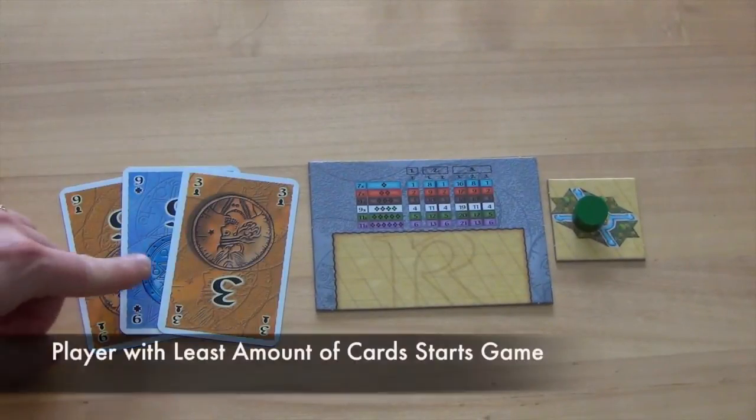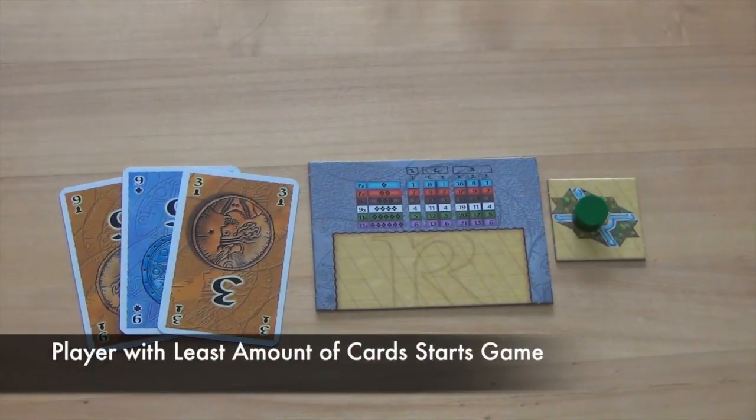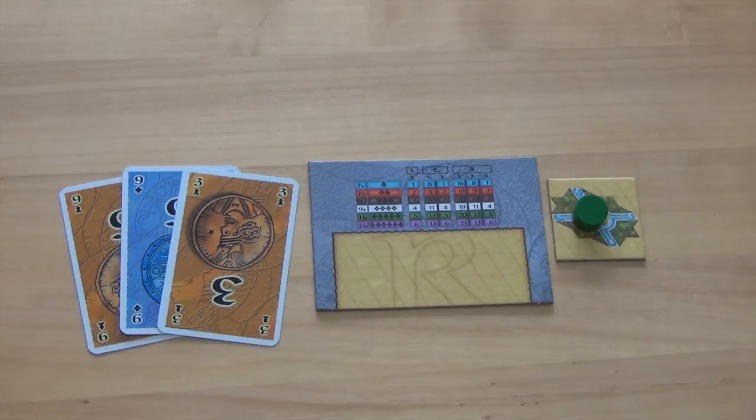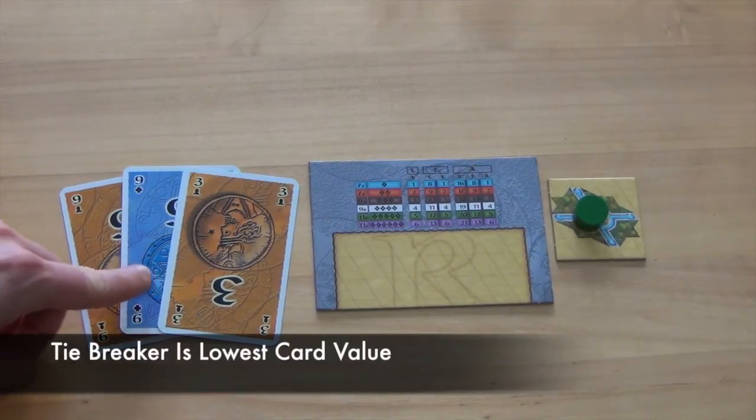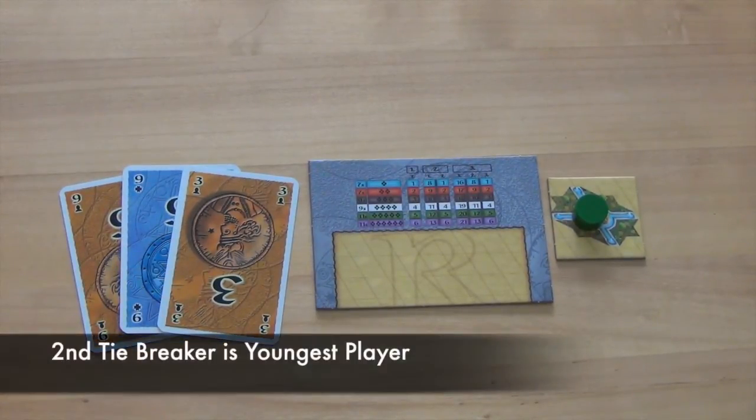The player with the fewest number of cards dealt to them at the beginning of the game starts. If there is a tie for the fewest cards, the tiebreaker is the player whose cards equal the lowest amount. And if they are still tied, the youngest of the tied players goes first.